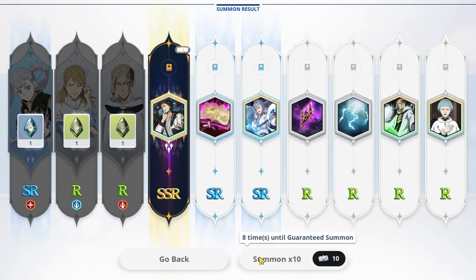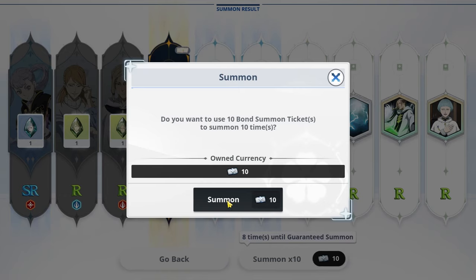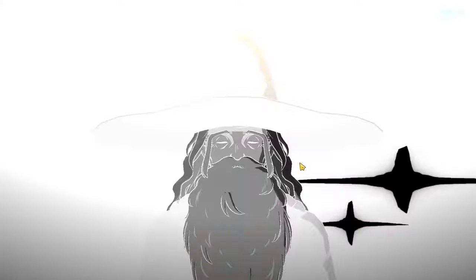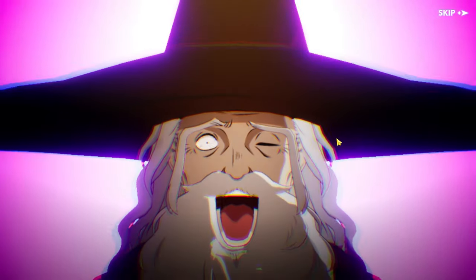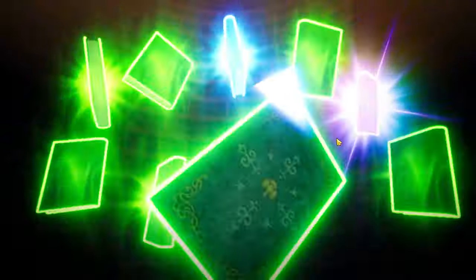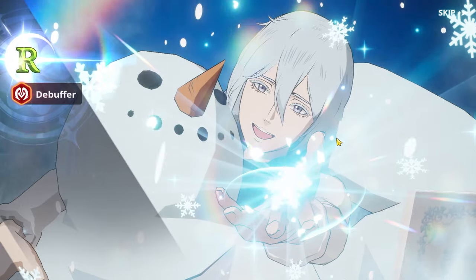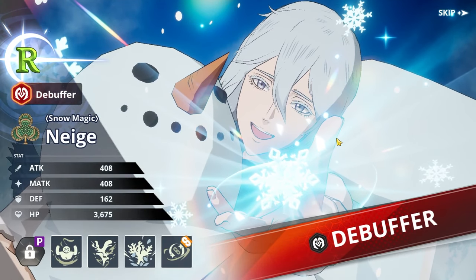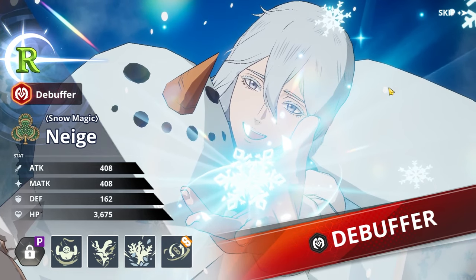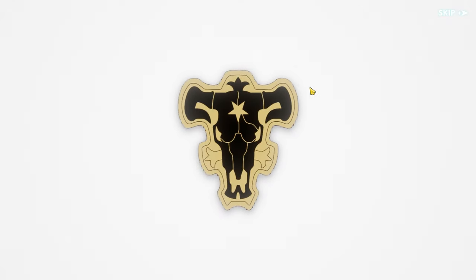And watch — I'm going to do this last multi. There's only going to be one SSR and it's going to be a Julius that I don't need. Guaranteed — but can we get two? Please just give me two. This is the last chance. If this is not the Julius skill page, more than likely you will not see a nightmare build of the guild boss, and you will not see any more summons. I won't get the skill page at all.